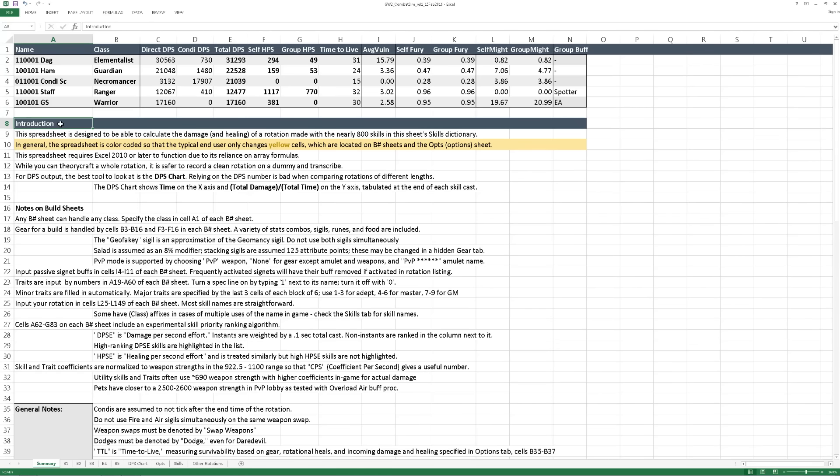This calculator has a skill dictionary of nearly 800 skills, including some pet and elemental skills, and allows you to calculate solo DPS because it looks at might, vuln, and your other buffs dynamically for the most part.